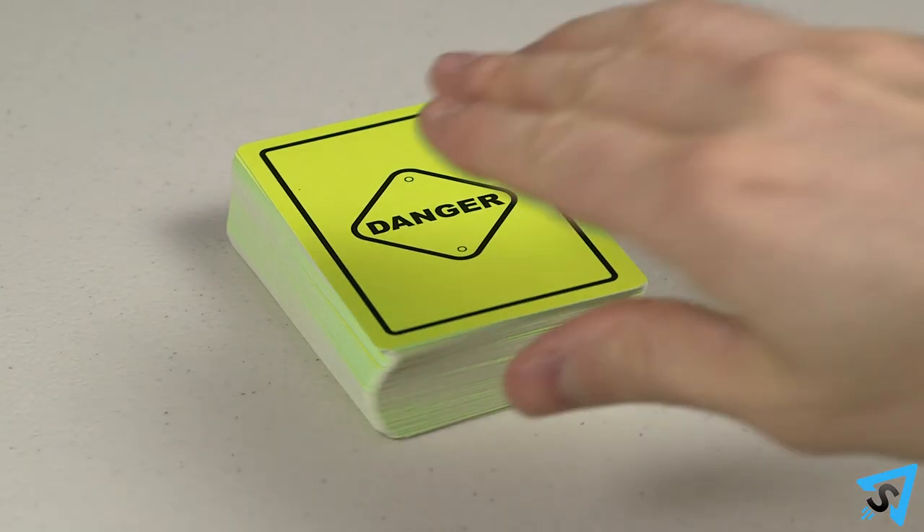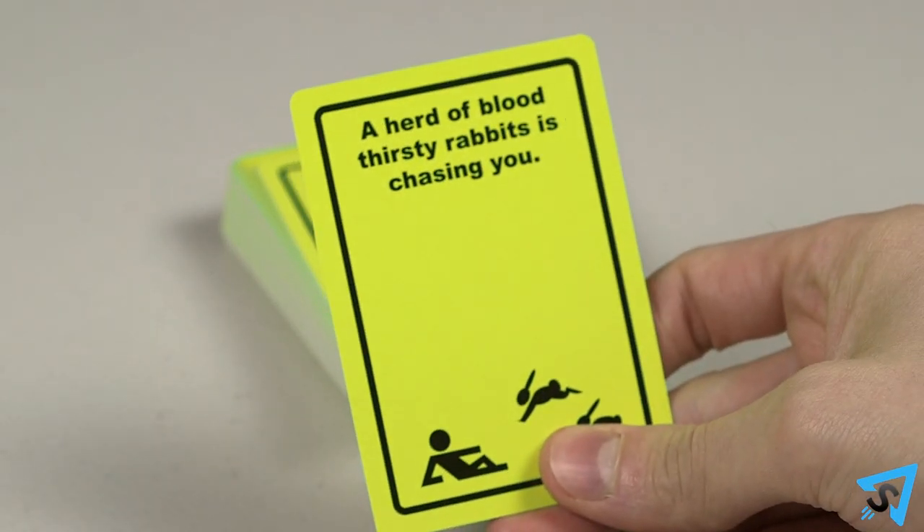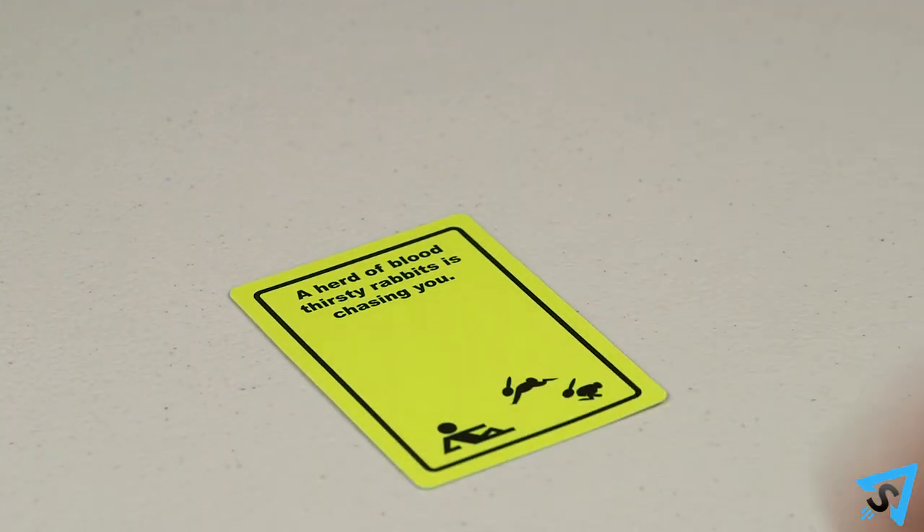Whoever lives life most dangerously goes first. On your turn, you are the victim and must draw the top card from the danger deck. Read it aloud, then place it in front of you.